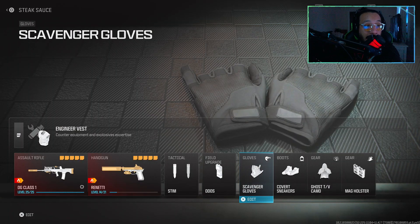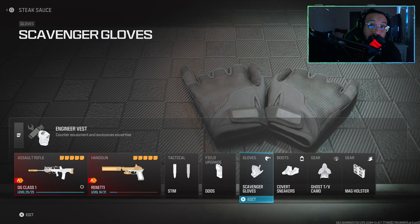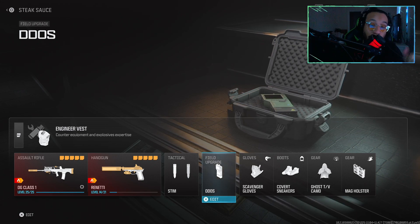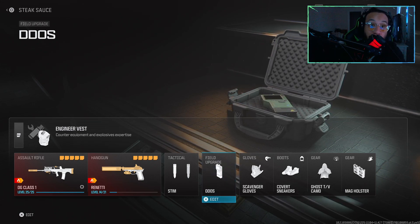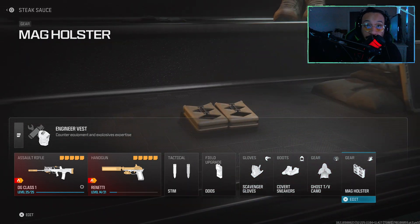If you guys want to run what I'm running, I'm actually using the engineer vest so that I can spot traps and stuff out in the field. And then when I spot those traps, I'm using the field upgrade DDoS to destroy them or temporarily stop them from going off. I'm using scavenger gloves, covert sneakers, ghost, and mag holder.